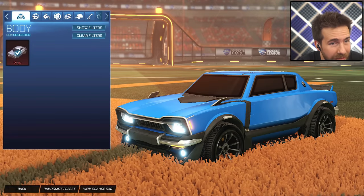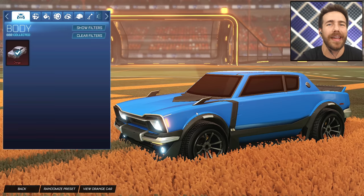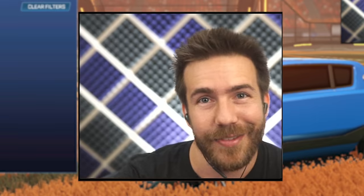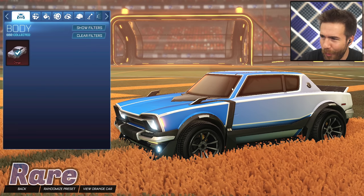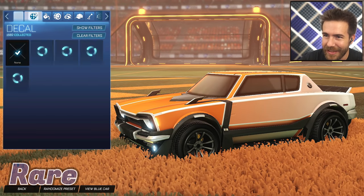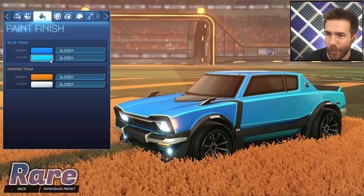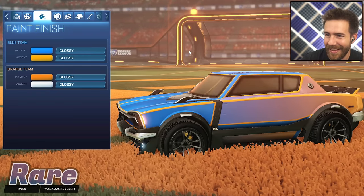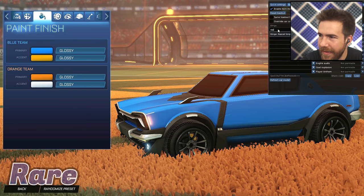The Dingo has a bunch of skins. There are 23 items in this series. First things first, we got the Dingo Silencer — this is a skin for the Dingo only. Oh, that's kind of cool, that's actually not bad at all! You can really get some cool colors with it. That is a really cool skin — the Silencer.